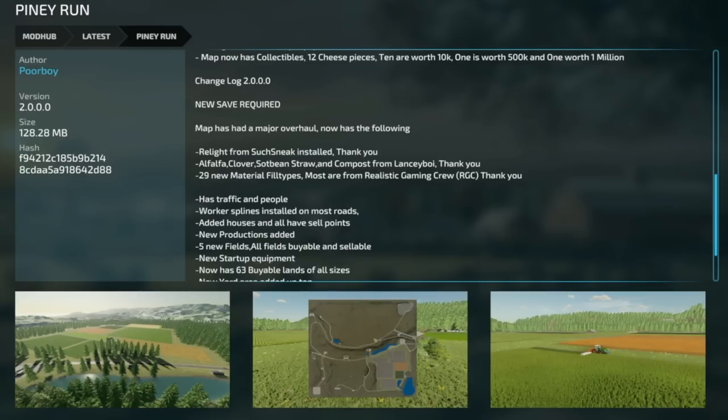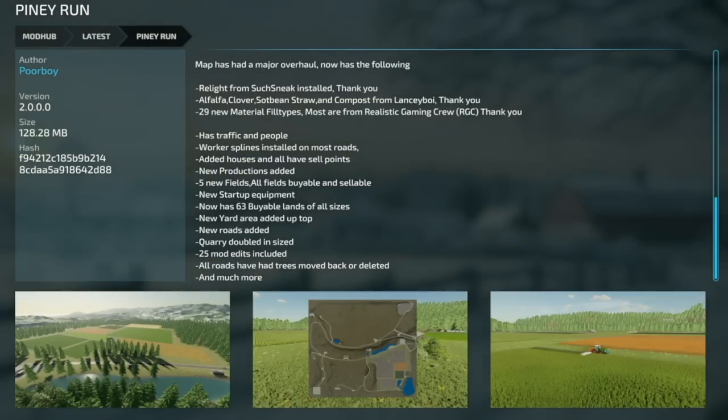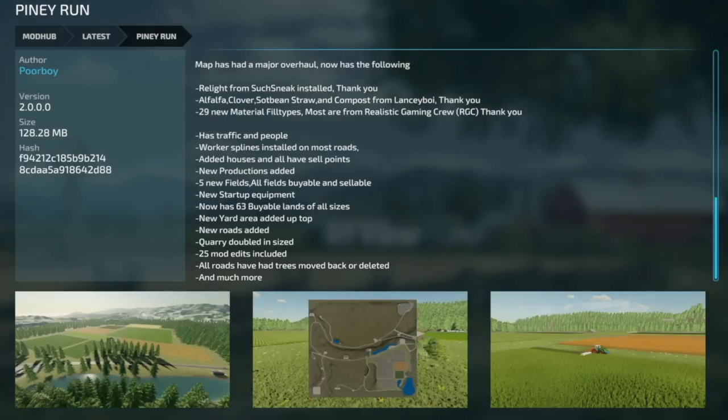Another map update: Pioneer Run version 2 — this one does require a new save game. Major overhaul including: Relight from SuckSneak installed, alfalfa, clover, soybean straw, egg compost from LanceyBoy, 29 new material field types mostly from the Realistic Gaming Crew, hydraulic traffic and working splines on most roads, added houses with selling points, new productions, five new fields, all fields viable and sellable, new starting equipment, 63 viable lands of all sizes, new yard area at top of map, new roads, quarries doubled in size, 25 mod edits included, and trees moved back or deleted on all roads.